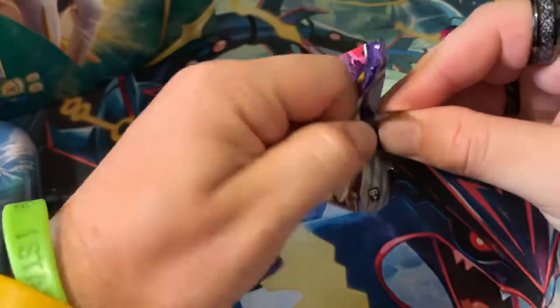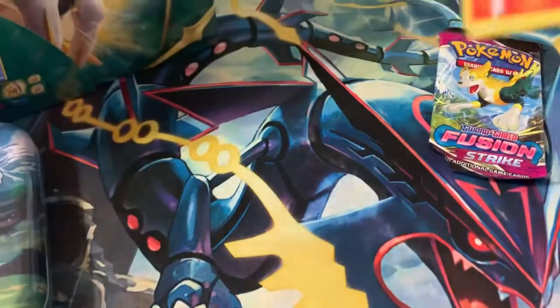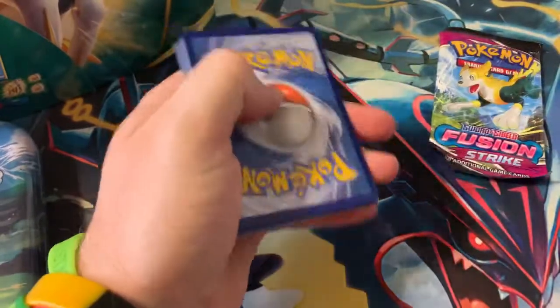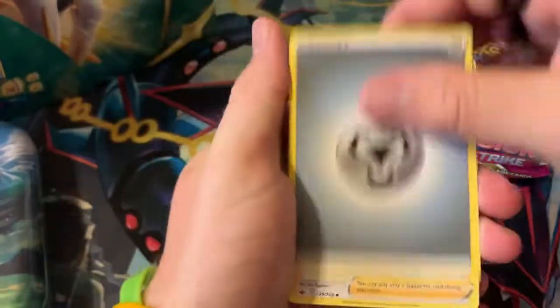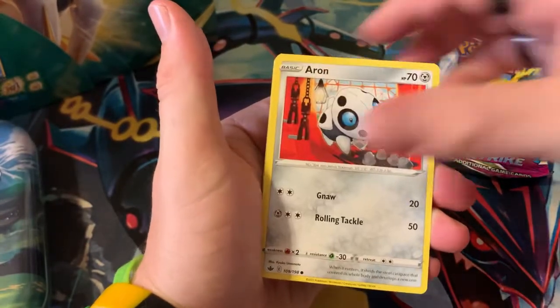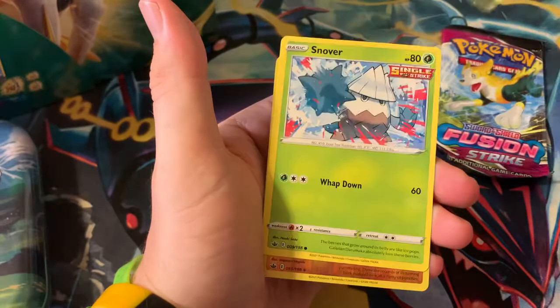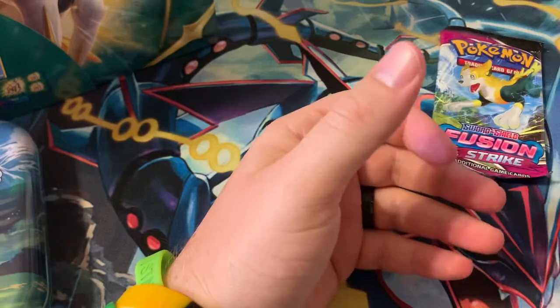Chilling Reign up first. One, two, three, four — fire, metal energy. Cemetery, Skorupi, Eevee, Aaron, Snorunt, Venipede, Snorunt, Beartic, Snorlax, and Aggron as a regular rare.